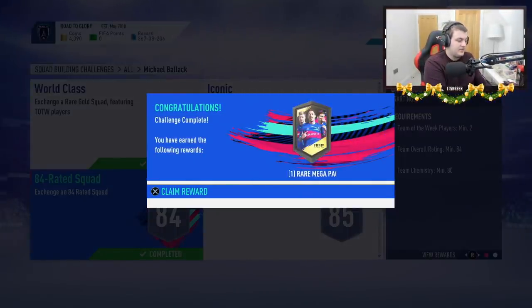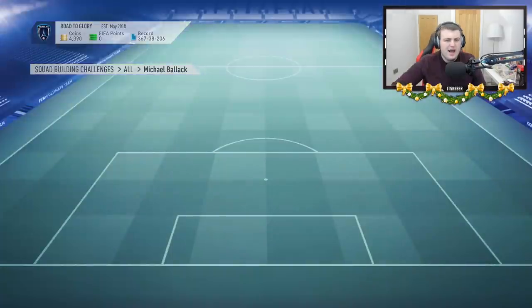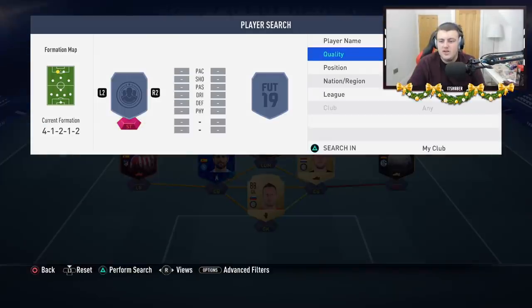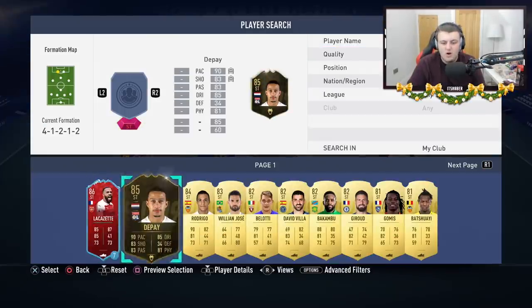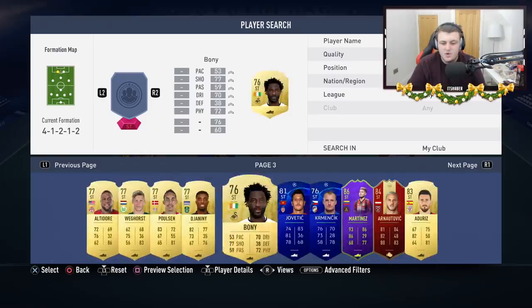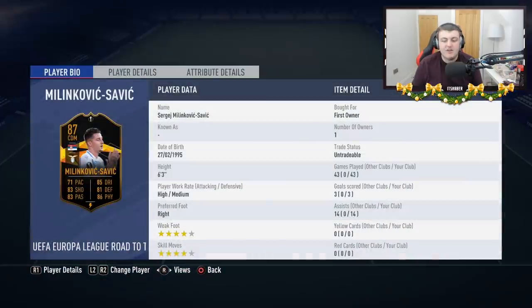The 86 rated squad is next. Let me have a look how much this one cost me — I think this one was quite pricey, but I did manage to save about 100,000 coins. You're going to be a bit angry with some of the players I decided to submit. Stuani was in this one — I'm such a stupid person. Why did I just submit that Stuani? I've managed to get away with it by using Vidal instead. I understand that people are going to be mad at me for submitting informed Felipe Anderson and Milinkovic-Savic.